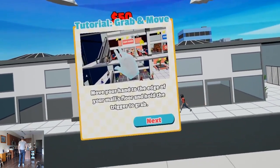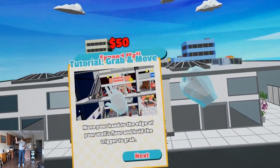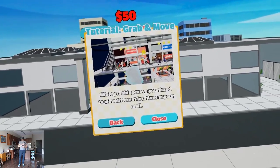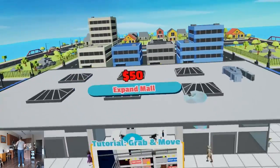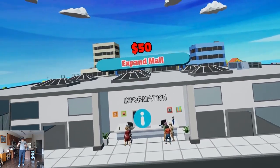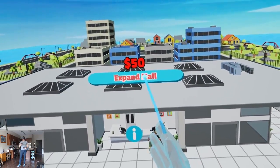Tutorial — Grab and Move. Move your hand to the edge of your mall's floor and hold the trigger to grab. While grabbing, move your hand to view different locations in your mall. Got it. 50 bucks to expand the mall — that's not clicking.